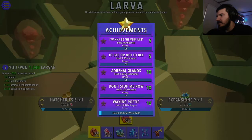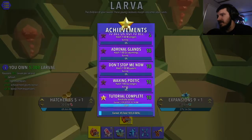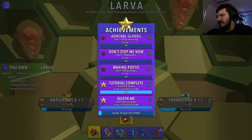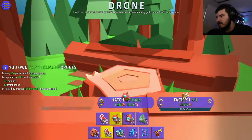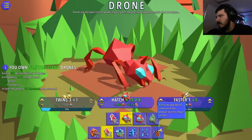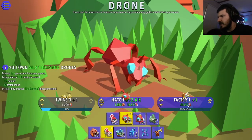Hatch a million stingers. Hatch 120 snipers. Hatch 1 quadrillion swirlings. Hatch a million queens. So right now I'm producing 110,000 meat per second.